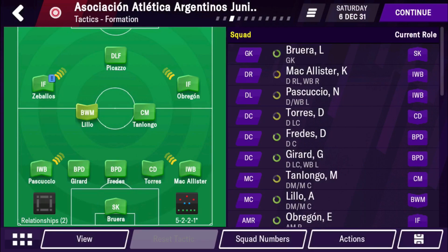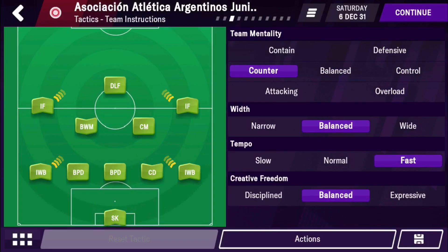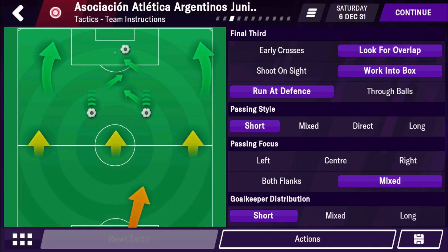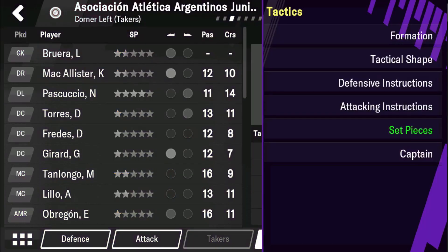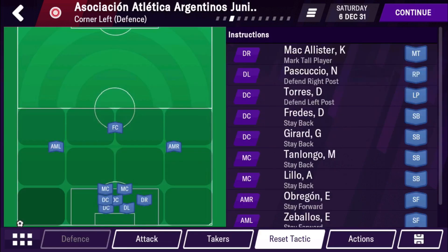So to recap the tactic: 5-2-3 with inverted wingbacks and inverted forwards — or inside forwards. The tactical shape is counter-attacking with fast tempo. High press, all over, and offside trap on. Normal tackling. For attacking: look for overlap, work into box, run at defense, keep it simple, short passing, mixed passing focus, and short goalkeeper distribution. For set pieces, I just have the defaults — don't worry about that.